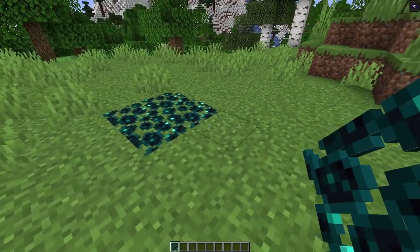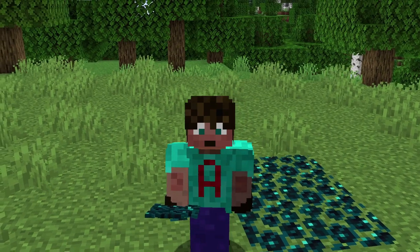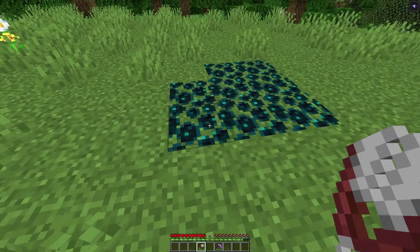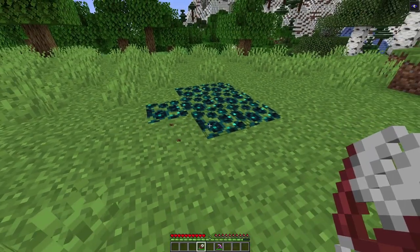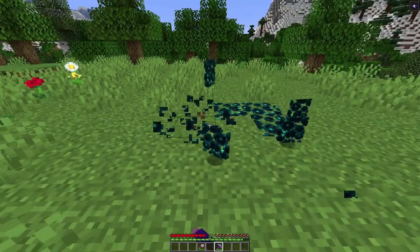Skulk vein is a little bit like the glow lichen of the deep dark, except it doesn't give out any light - come on, it's called the deep dark. But unlike glow lichen, you can't mine it with shears. You have to have a silk touch weapon to be able to get it off the ground.